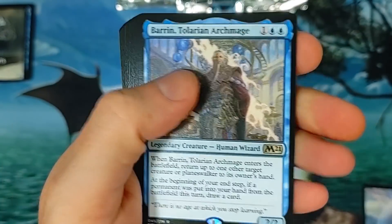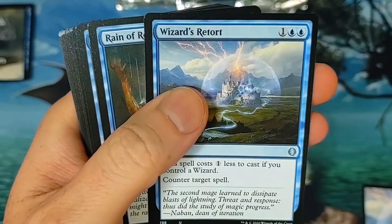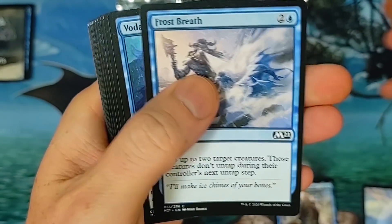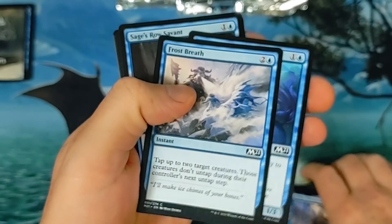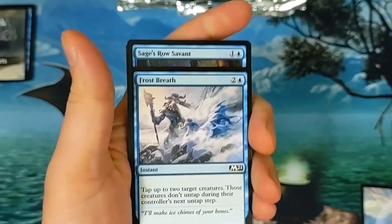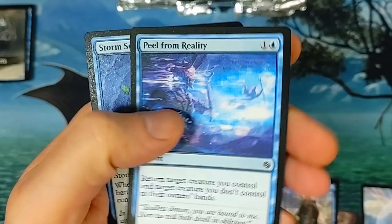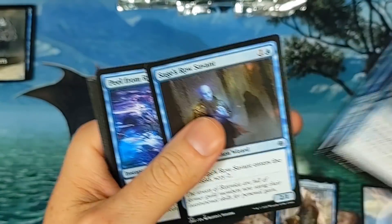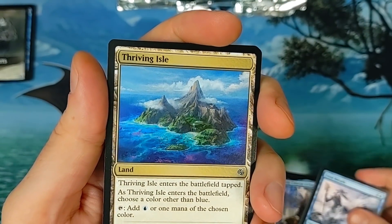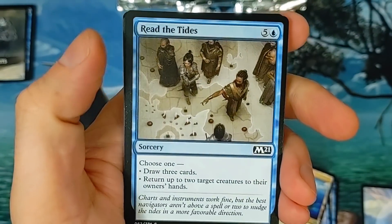Now we got our Wizards pack — we got Baron over here. You mix and match them. I'm also hearing that on some of these lands there are crazy misprints — just mind-blowing. Let's see if we get any value here. Nothing crazy, but the value is really hiding up in the back. Peel from Reality — nope, that's not the card I'm thinking of. Thriving Isle again.